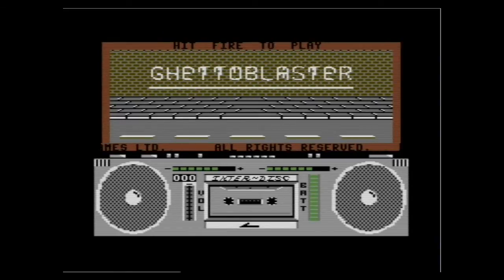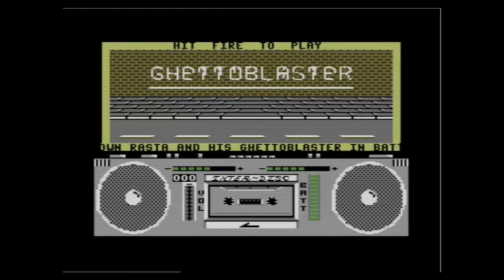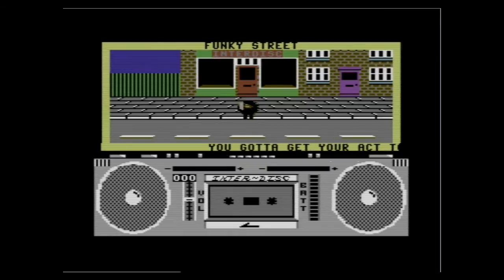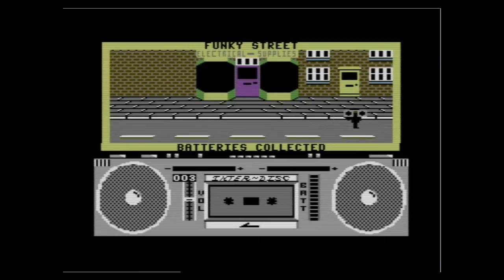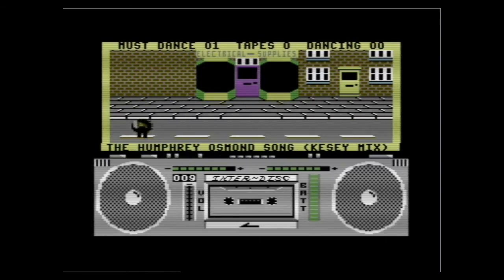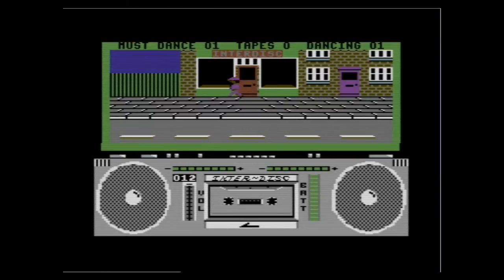You start out the game with no tape and no batteries. The first thing you need to do is go find an electrical store. In this game, any cassette tapes that are potentially successful will be indicated by flashing doors. So right opposite the store, that's where you get some batteries. And over here, a flashing door — and there is a cassette. Crank the volume up and play. Now you've just got to go find some street people, aim towards them, press fire, and they will start dancing.